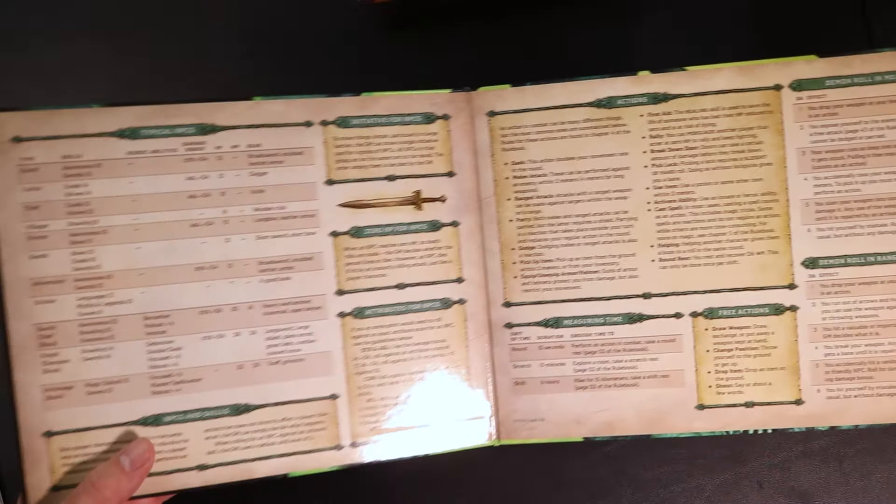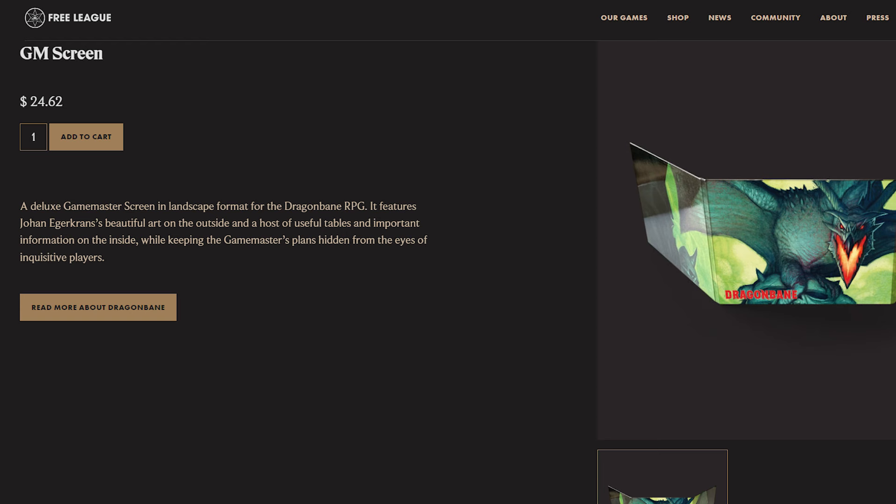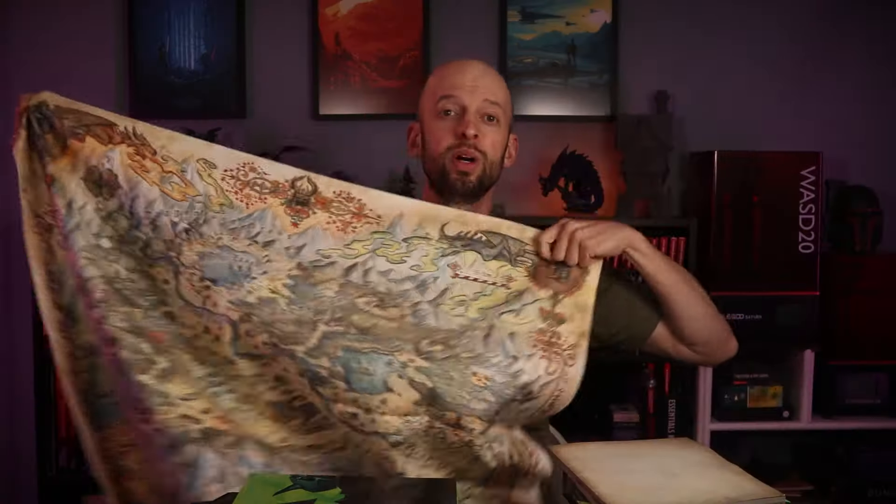The only other things you might want to buy are a GM screen and a cloth map. The GM screen has a lot of useful information — some basics and rules you might want at hand. I got mine with the Kickstarter. There's also a nice big cloth map, which is awesome, but I find the smaller paper map is actually more practical at the table — the cloth map just takes up so much real estate.